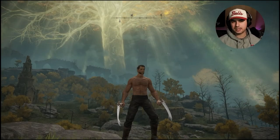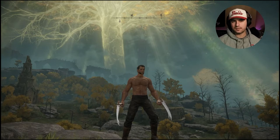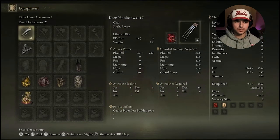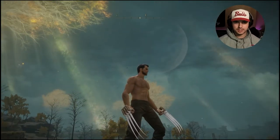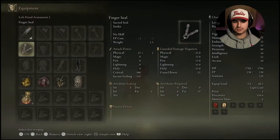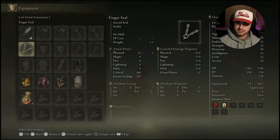First things first, here's a look at my character. You obviously don't have to make your guy look like Wolverine, but I like messing around in the character creation, so this is what I came up with in just a couple of minutes. As far as the actual weapons you're gonna be using, you're gonna be using the Hook Claws — they're pretty much the Wolverine claws, that's exactly what they are. You're also gonna be using a Finger Seal. You're not gonna be doing a lot of incantations, but you are gonna be using a couple of incantations that complement the build and make it work a little bit better.